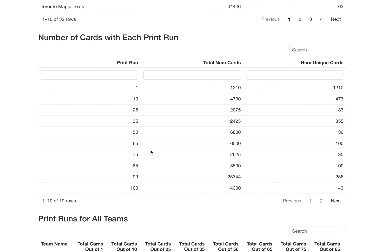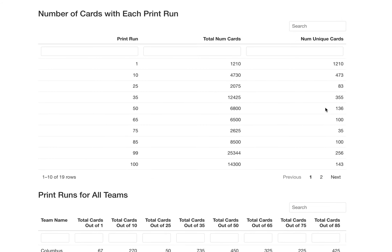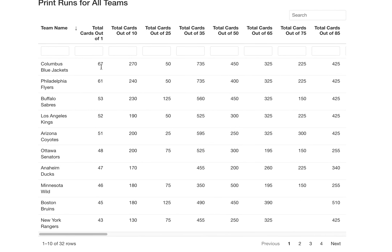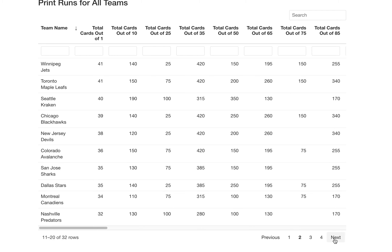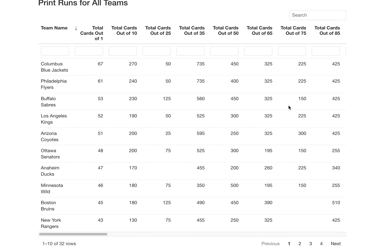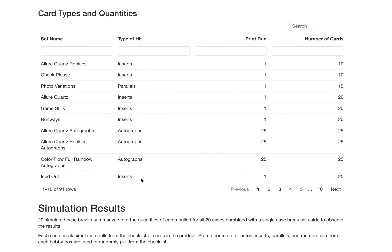Number of cards within each print run — let's look at one through one hundred. You can see the total number of cards and unique cards within each print run. There are 1,210 one-of-ones. People like to pretend one-of-ones are super rare, but with that many, how rare can they be? That's still a useful chart to gauge rarity. Breaking it down by team for total one-of-one cards: Blue Jackets, Flyers, Sabres, Kings, Coyotes is the order. One through ten, eleven through twenty, twenty-one through thirty, and the remaining two. If you're chasing one-of-ones, that's the order of teams you might want to target.